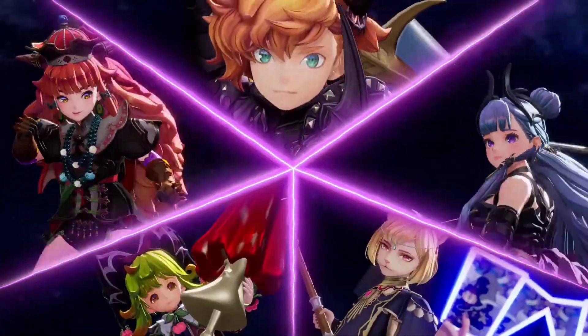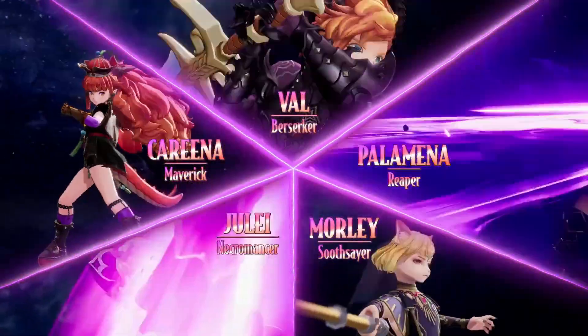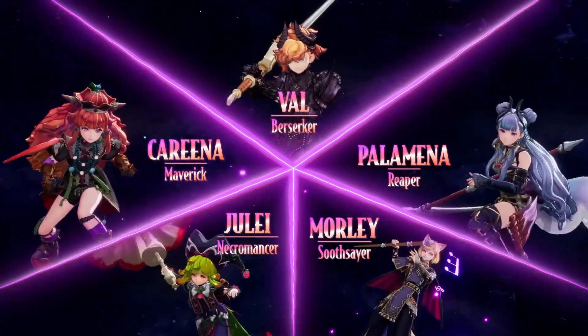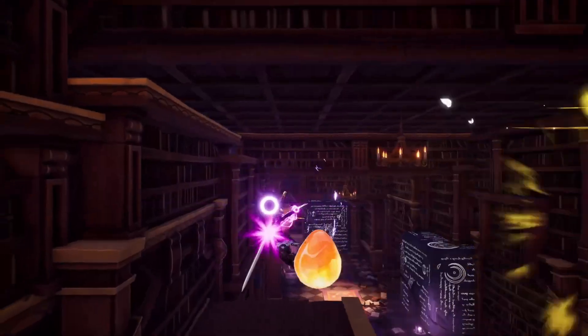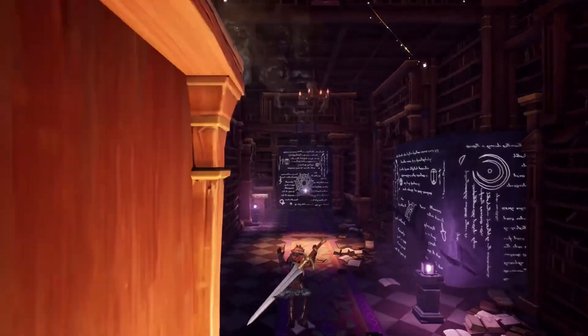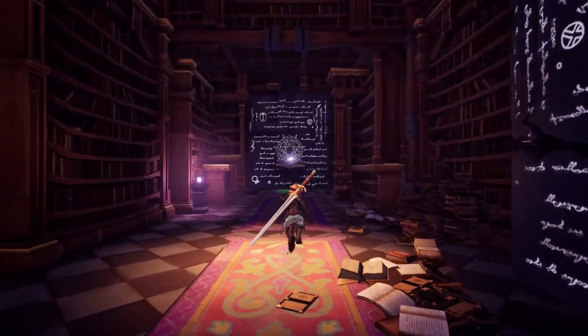Equip the Shade Sight to utilize these classes. When exploring, the Shade Sight's powerful gravitational effect allows you to access areas that can't be reached by jumping or dashing.